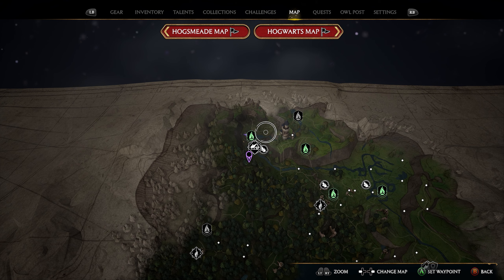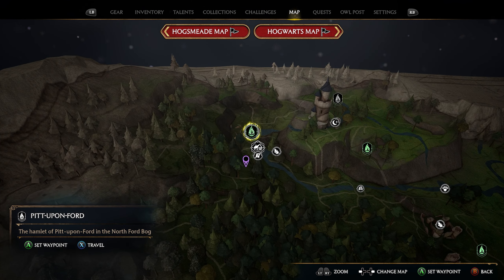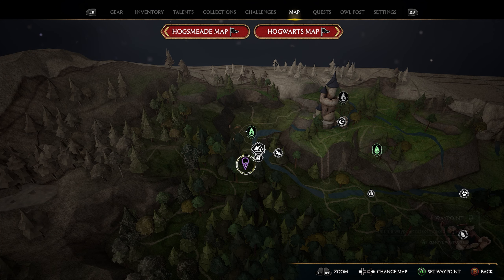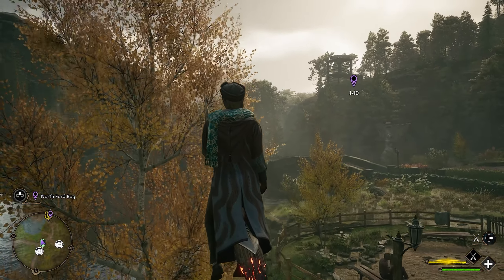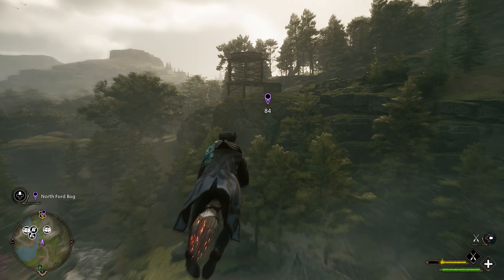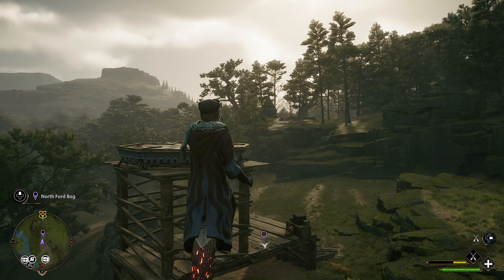For our first location, we're going to start on the northern side of the map and head over to the Pit Upon Ford Fast Travel. Just south of this flue flame is where our landing pad is going to be, so put a marker just south and take this fast travel. Once there, hop on your broomstick, fly up, and you can pretty much already see the landing pad on this wooden stand. Jump off your broomstick and get your first landing pad.